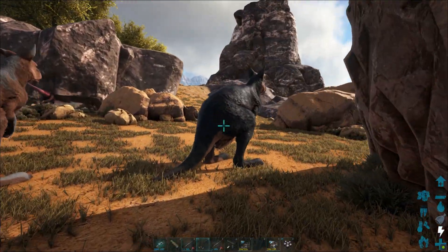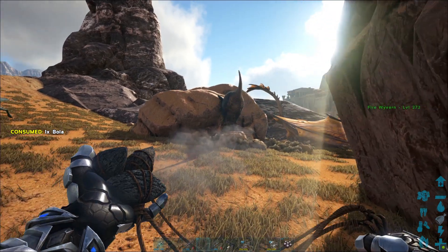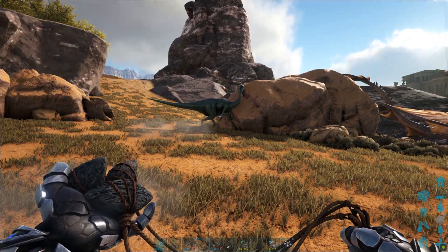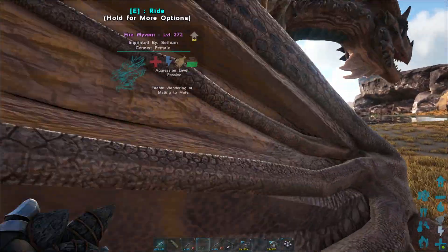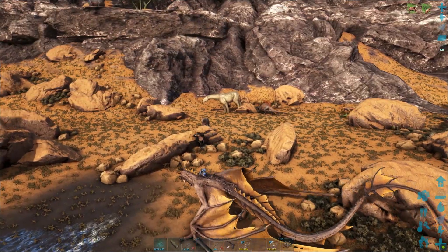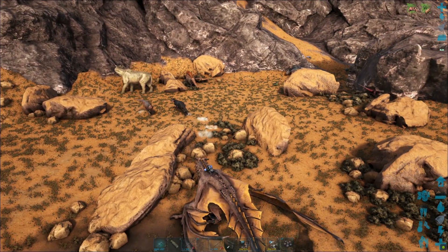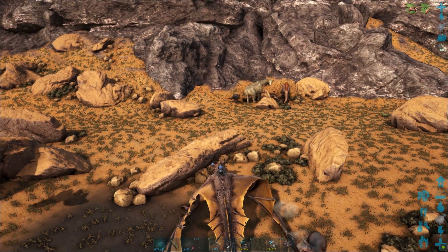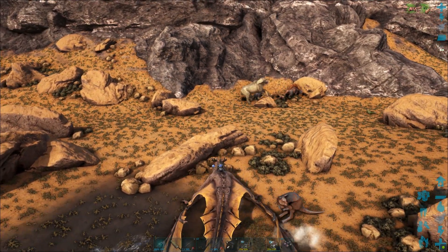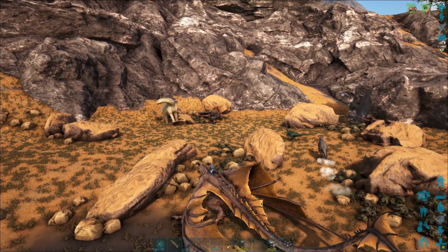Let me just get close enough to it. And there we go — it ran away. The other thing you need to know is that if that Procoptodon is scared and it is close to another one, all of them will run away. I'm going to have to wait it out. Eventually they will calm down, and once it's calmed down, I can then kite it.